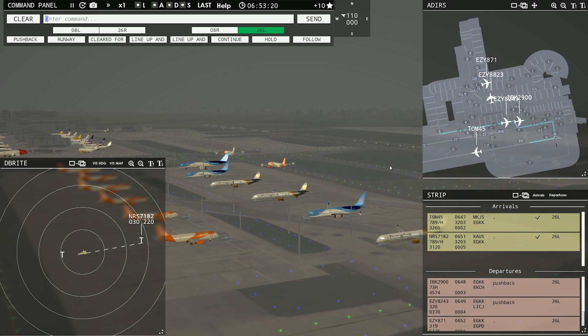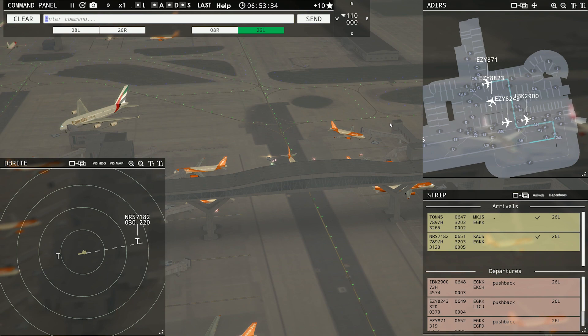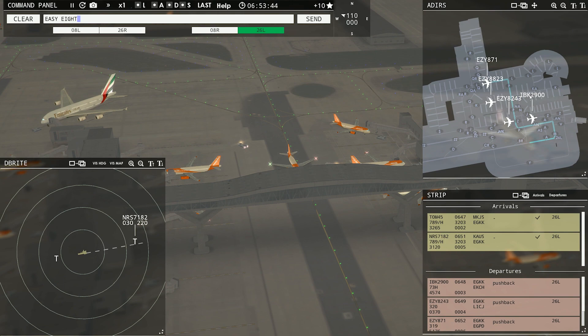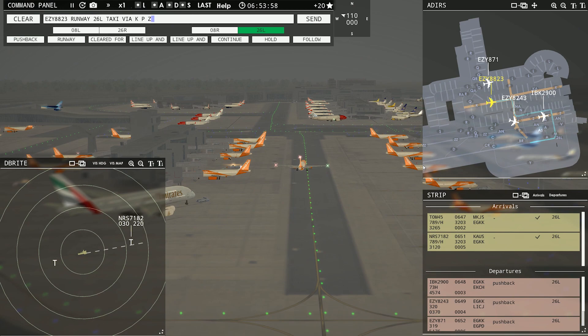Easy 8-7-1 ready to taxi. Easy 8-7-1, runway 26L, taxi via Lima Papa Zulu Mike. I should go down on Zulu — be a little easier. Easy 8823 ready to taxi. Easy 8-7-1, runway 26L, taxi via Lima Papa Zulu Mike. Easy 8823, runway 26L, taxi via Kilo Papa Zulu Mike. Trying to get a flow going here for everybody.